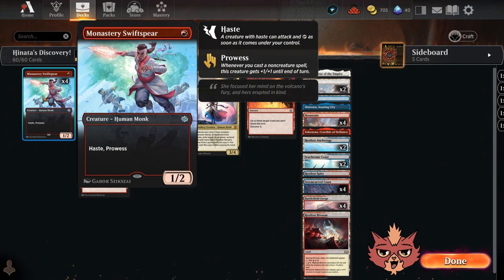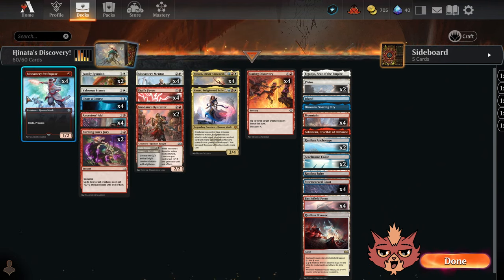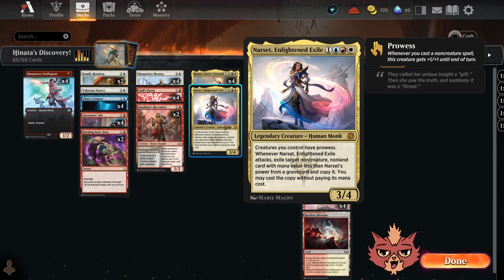All four Monastery Swift Spears are here at the front of the build. We can also kind of count Narset, Enlightened Exile as a prowess creature too, because it is a four mana three-four legendary creature that says creatures you control have prowess — of course that includes itself. This is a one-of in here. Whenever Narset attacks, exile target non-creature non-land card with mana value less than Narset's power from a graveyard and copy it — you may cast the copy without paying its mana cost. All the abilities on this are pretty strong, so it's definitely going to be worth the one-of.